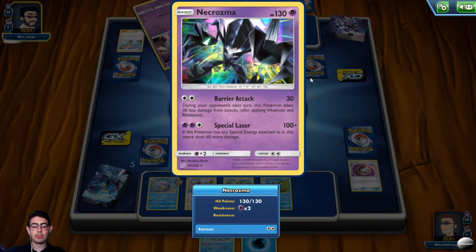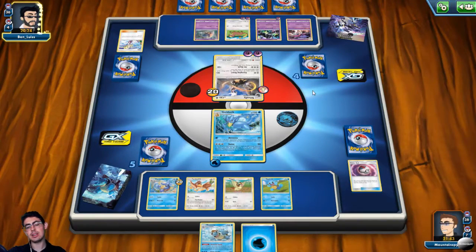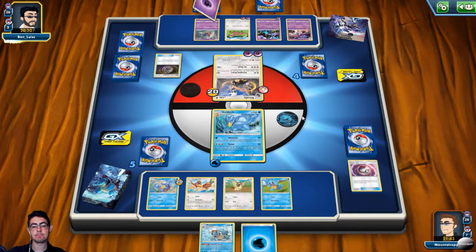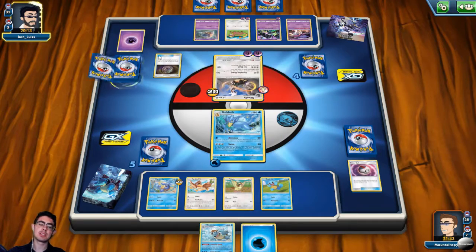There's Necrozma — Necrozma, sorry. Burry Attack: during your opponent's next turn, this Pokemon takes less damage. And Special Laser: if this Pokemon has any special energy attached to it, this attack does 60 more damage. So I need to save my Blastoise for Necrozma. Almost like a second Necrozma coming out — or a second Malamar. It makes sense to keep the energy going.